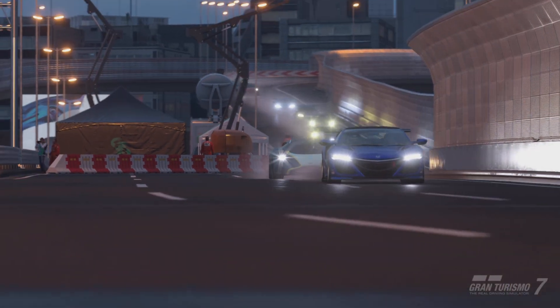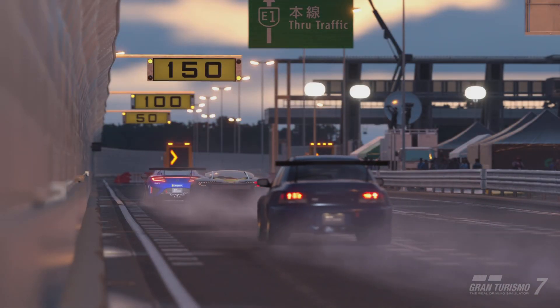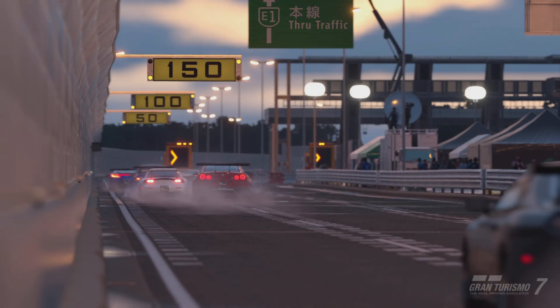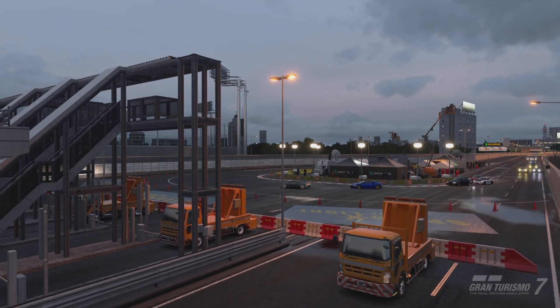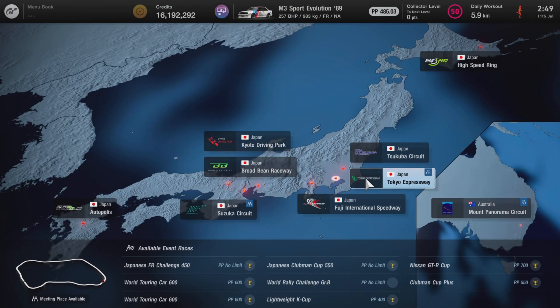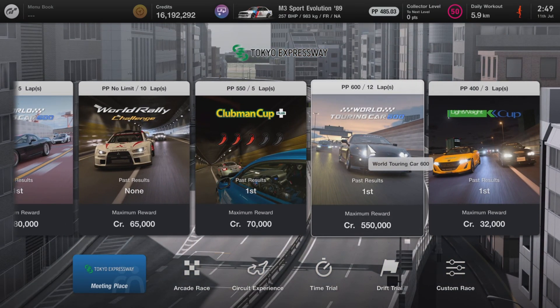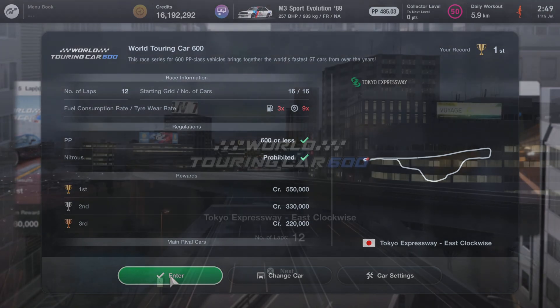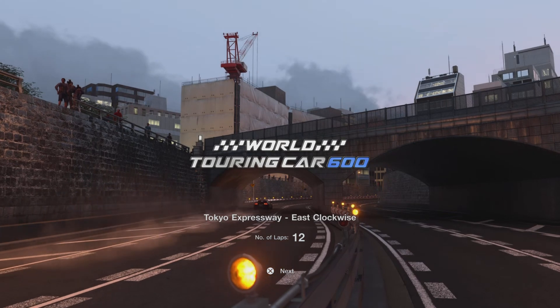Hello everyone! I've been checking on YouTube the other day for money methods and tested out a few of them myself. The best two easy credit farming methods in my opinion were the Tokyo 600 and Sardinia 800. In this video we are covering Tokyo 600. Sardinia will be covered soon in a future video.